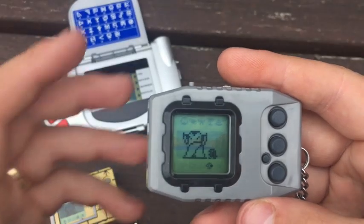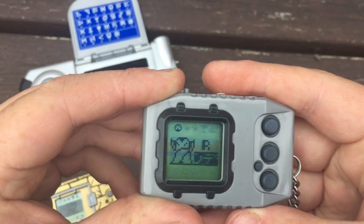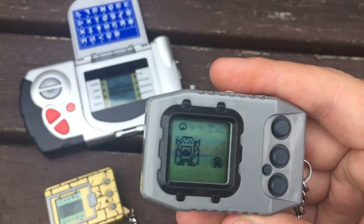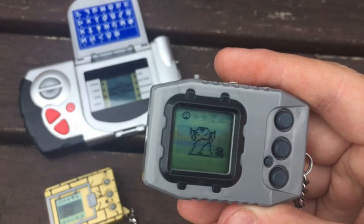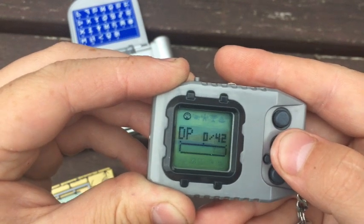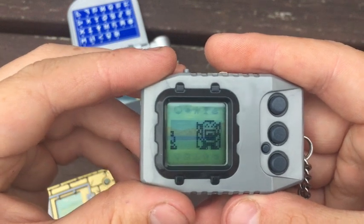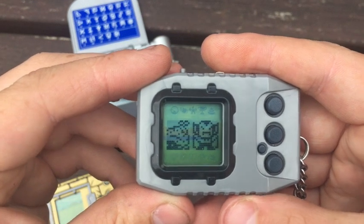Oh no way! Oh sick — that's Myotismon! Oh dude, he looks so cool! That's basically Count Dracula. He's also known in the Japanese anime as Vamdemon, which is also a cool name, but I do think Myotismon sounds cooler. Now I'd love to do more with these guys, but as you can see Jogressing exhausts all your DP. You can get your DP back by giving them vitamins, but that also reduces their lifespan — at least that's what I've been led to believe — and I don't want to take any risks on our first run through.